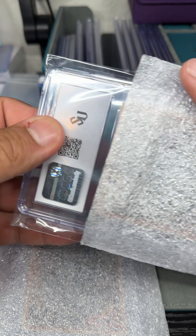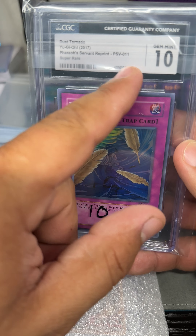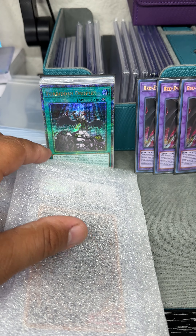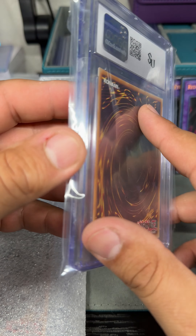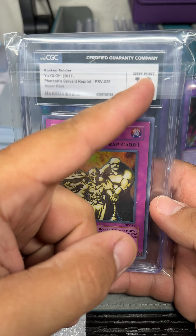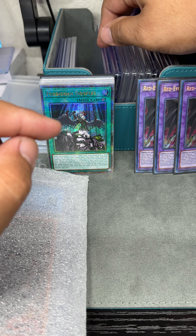Here we have Dust Tornado — Gemini 10 Feral Servant Reprints. And Backup Soldier — Gemini 10 Feral Servant Reprints. Actually, there's a couple in here that are new too.